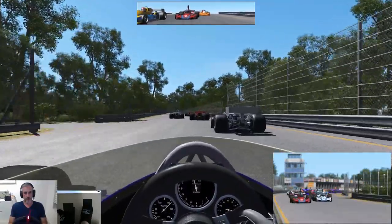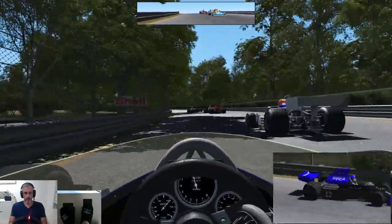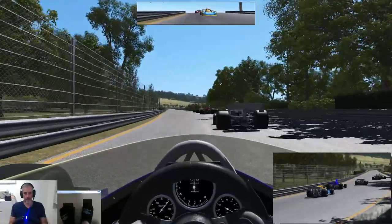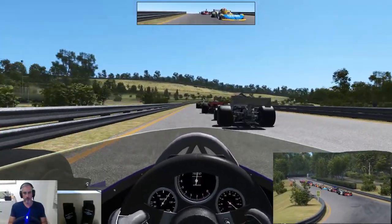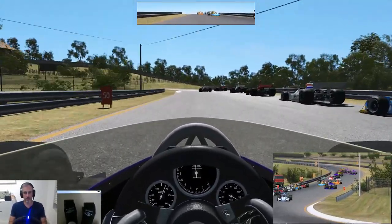Oh mate, we're just a little bit slow off the grid there. Cars on the grass. We might ease up a little bit more than normal as we come into Toyosa, just to ensure that these cars are going to go absolutely everywhere.